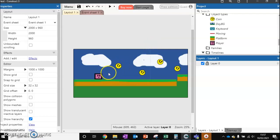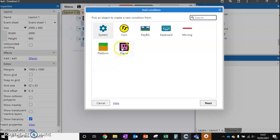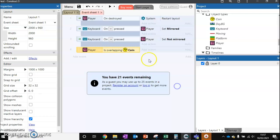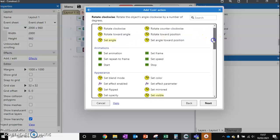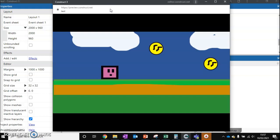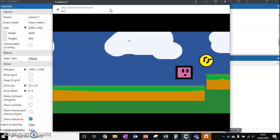Once we've got that, we need to make it so the player can actually pick them up. So we're going to our event sheet, add an event, and we want to check if the player is overlapping another object, which is our coin. If that's the case, we can then destroy the coin — click destroy. And then we can run this, and you can see that we can start picking up these coins.